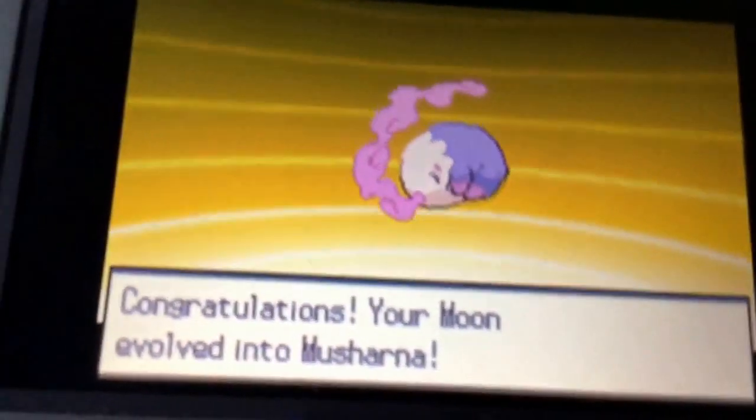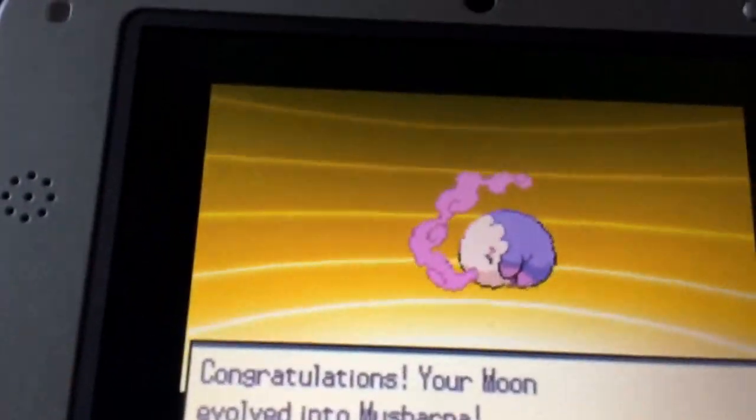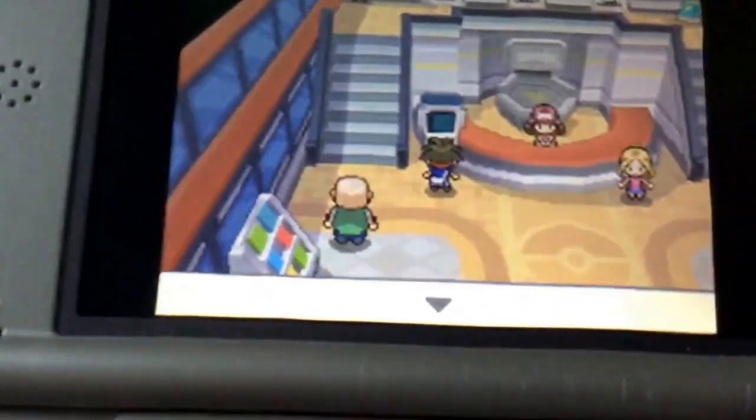So we're going to use the Moonstone. You see, then we get Musharna. And so yeah.